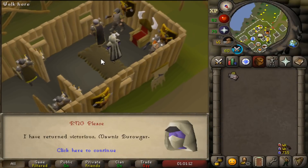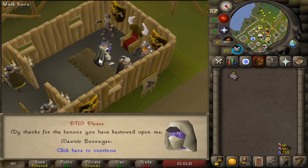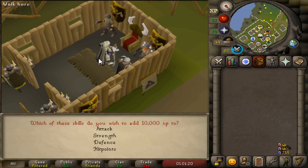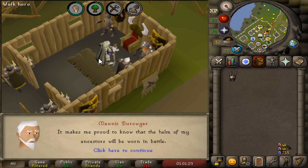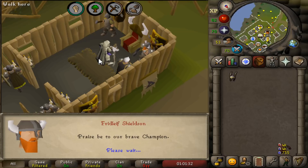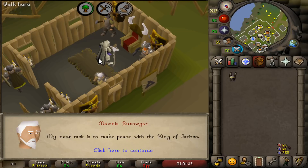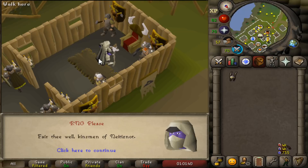To start this episode off we are going to be finishing off Fremennik Isles. I thought it was very quick but it's very easy but fairly long — just annoying, a lot of stuff to do. There's 20k strength experience and a load of random experience, but the most important part of this quest is the Helm of Neitiznot.